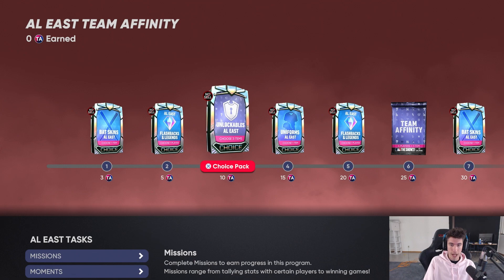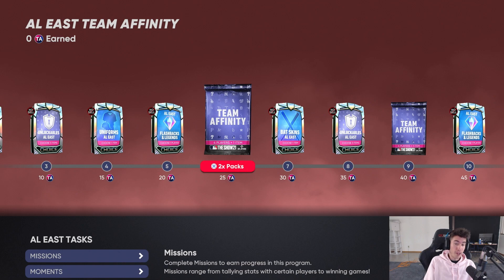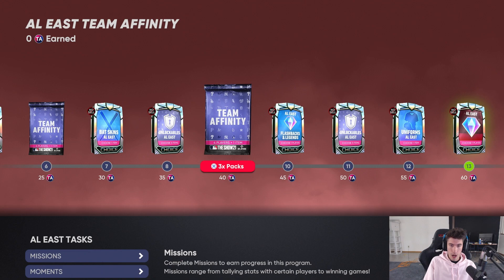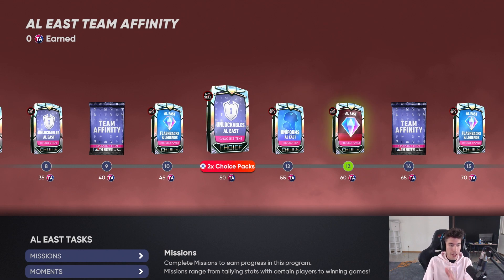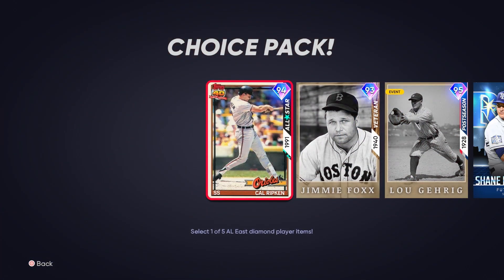We have some unlockables - nameplates, uniforms right here - another one of those flashback packs, Team Affinity Packs 2 right here. You'll be able to get all the diamonds, all the unlockables, all the uniforms, everything like that. Here are the players. You guys have probably already seen most of these cards but you have not seen a lot of their attributes, so we're going to go ahead and show you the attributes. You guys can pause on any of them.